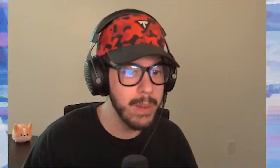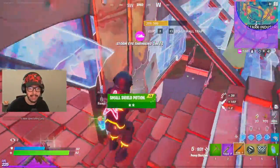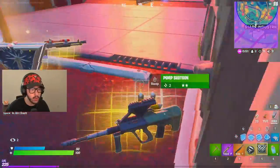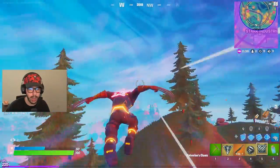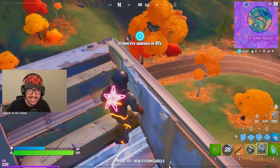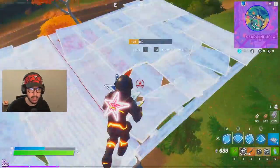Oh, I got him — let's freaking go! I'm gonna take Storm's wild wind blast and his shotgun. I got two mythics now, feeling good. I think it's a 1v1 situation — where is this guy? He's got the Unabeam — I'm gonna grab the Unabeam. 1v1, and if I get this I win with 10 eliminations — just want to throw that out there. We got the high ground — I see him, hit him for 98, hit him for 90. Let's go up to them and hit him with Storm's magical ability.